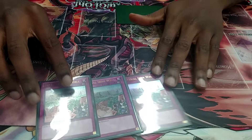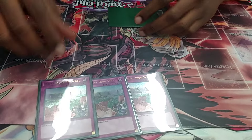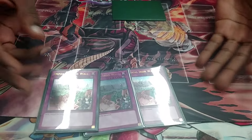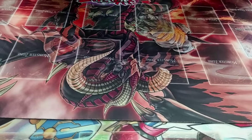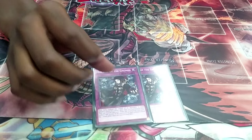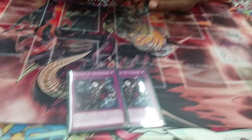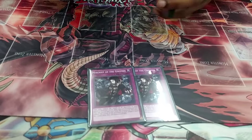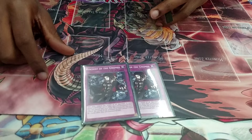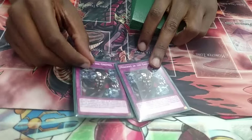And I play three Iron Wall for the Cosmos matchup, Infernoids, and all them banishing decks. My last card is Silver Gnome. This helps in the mirror match or any rank four spam decks that are out now — Burning Abyss if they're still alive. Anything that needs their levels, it's just going to downgrade them.